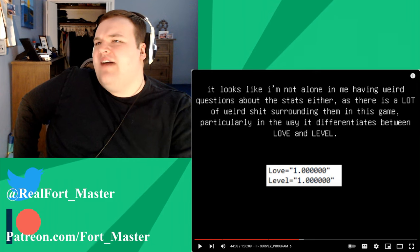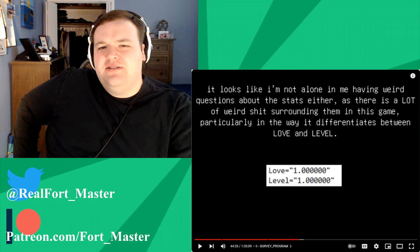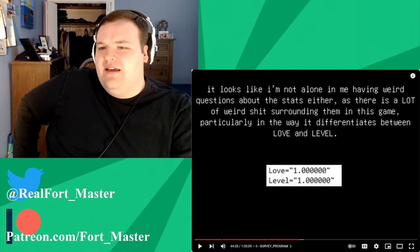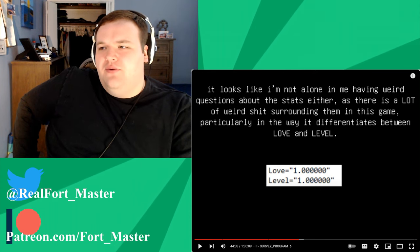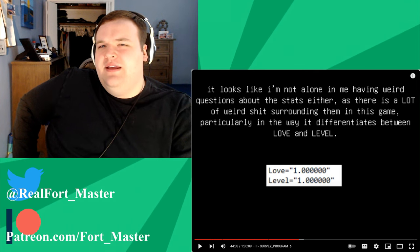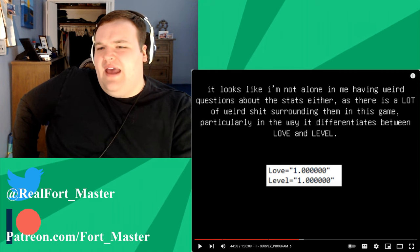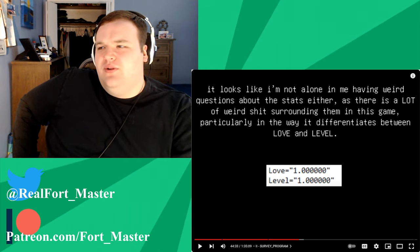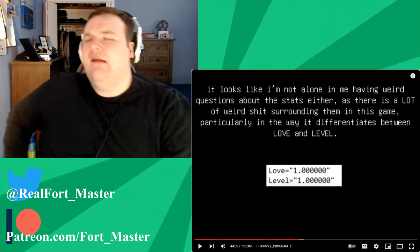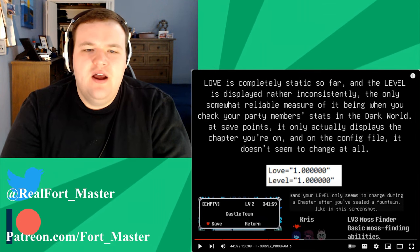Maybe that has something to do with the fact that Chris goes up a level between chapters. In Chapter 1 if you play completely passively, Chris is level one, and in Chapter 2 they're level two. I wonder if that's purely for balancing — since the game will get more difficult as it goes on — or if there's an actual story reason behind it. Love is completely static so far and level is displayed rather inconsistently.